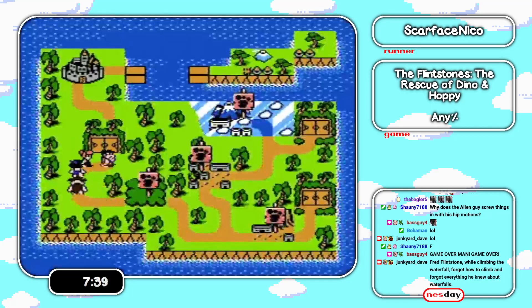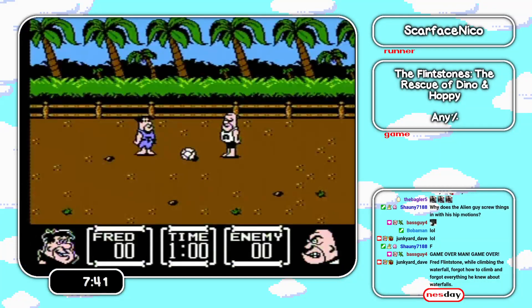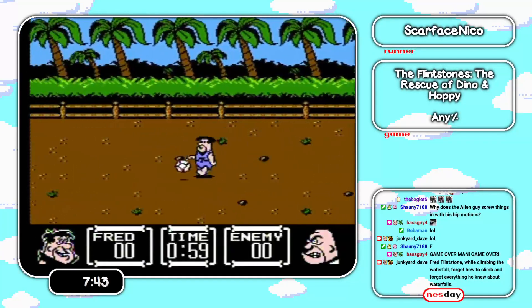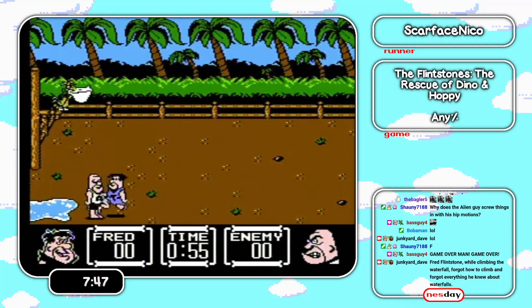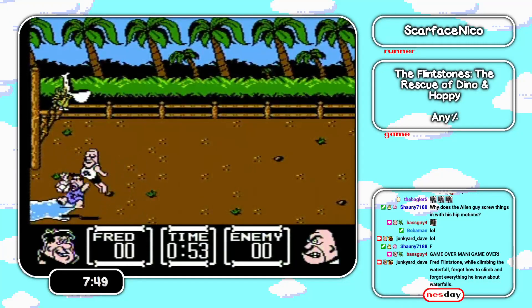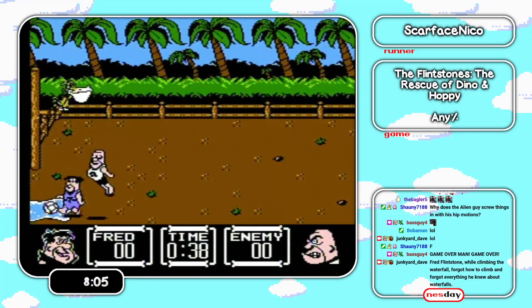Eventually you have the time machine complete, then you go to the future — because the final boss in this game has kidnapped Dino and Hoppy and taken them to the future. And here we have basketball. The basketball minigame is unskippable, so we just wait in this corner until the time runs out.